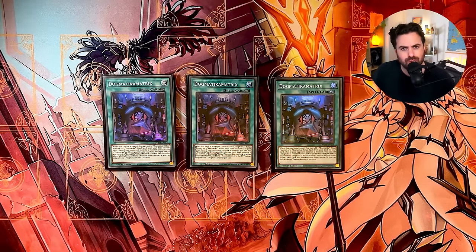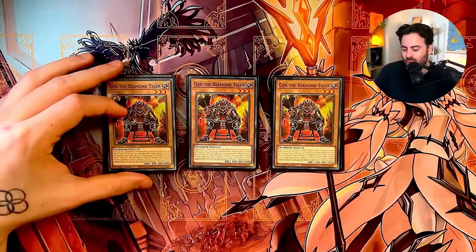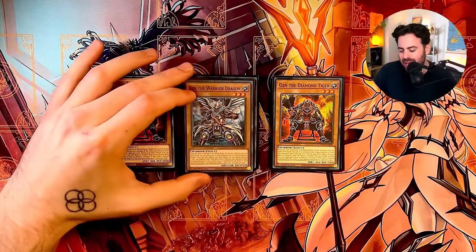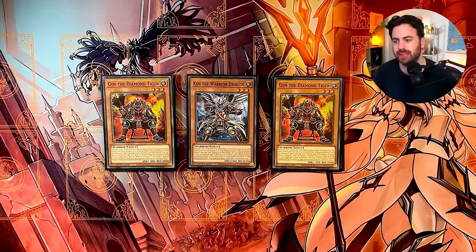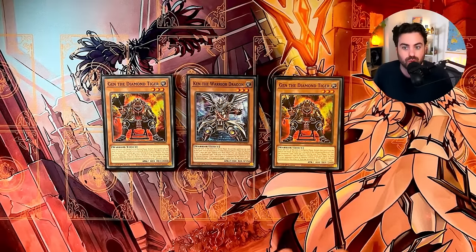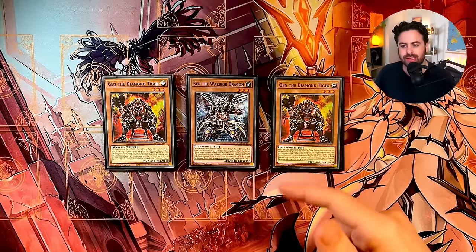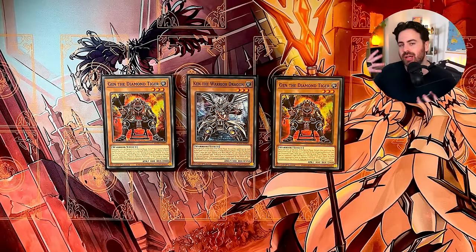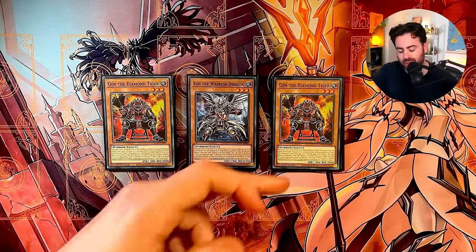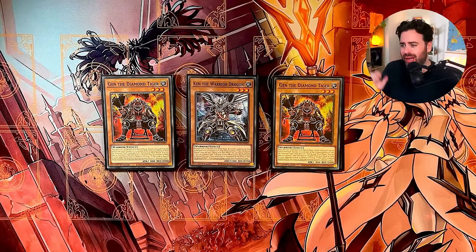How do we get a monster on our opponent's board if we're going first? This engine is so good and it's basically only good in Dogmatica and maybe Mikanko. We play 3 Gen and 1 Ken, and we're also playing Reinforcement of the Army. Gen summons Ken to your opponent's field. You draw 2 cards, discard 1. Then your opponent controls a monster, so you can activate Dogmatic Calamity. We have tons of boardbreakers in this deck. We're going to resolve Ken as well — summon Gant to our opponent's field, make them discard a card. This is how we hand rip them. This engine is so good because you don't need your normal summon for anything. We play 3 of these because we can turn them into an Almirage since they have less than 1000 attack.